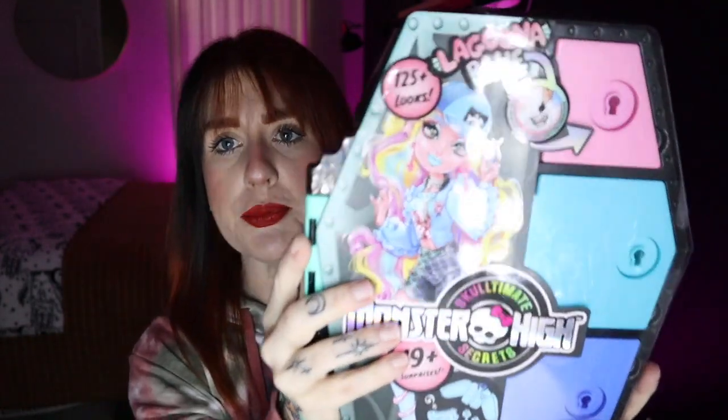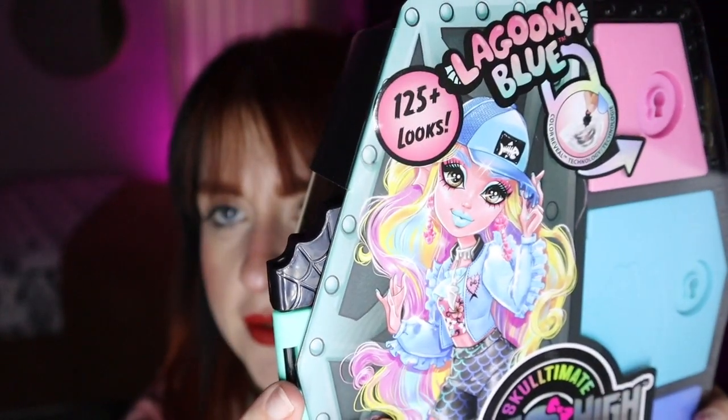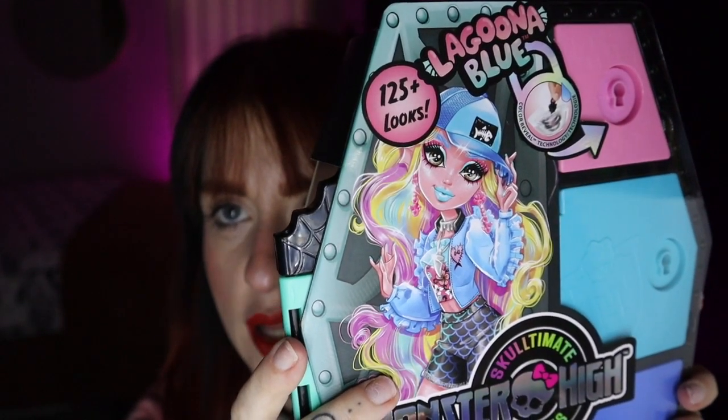You have 125 plus looks that you can create, 19 plus surprises, and there is a color changing aspect to this set. It comes with little keys that you just put in warm water and they change colors. I'm very excited about Lagoona because this is my first G3 Lagoona. I don't have the original one that came out — she just wasn't my favorite so I could wait. But look at this box art. If the doll looks anything close to this, I'll be thrilled.